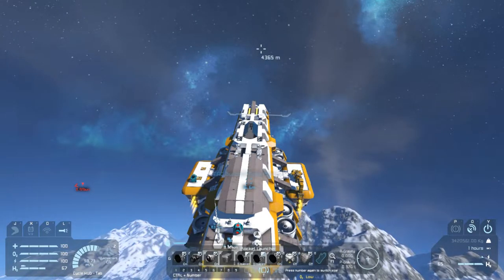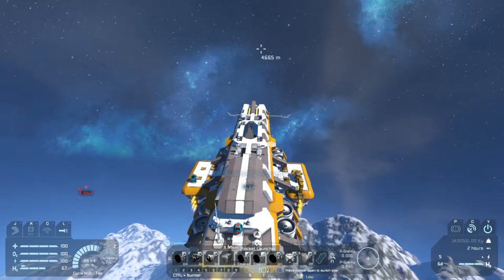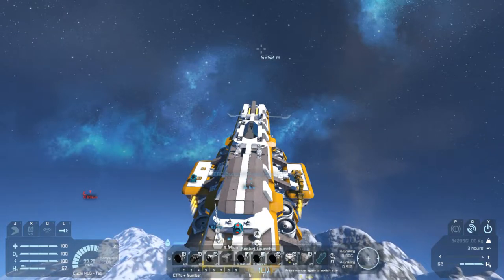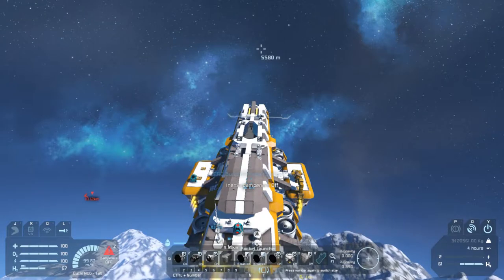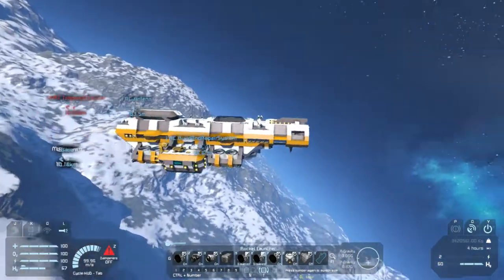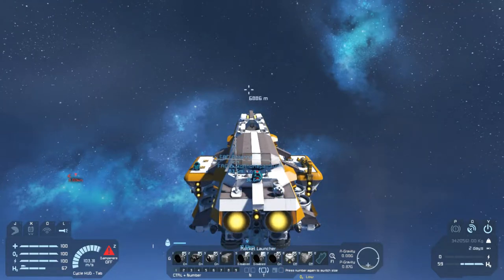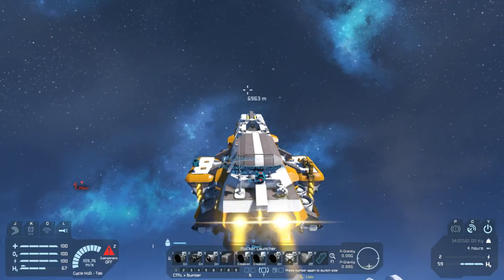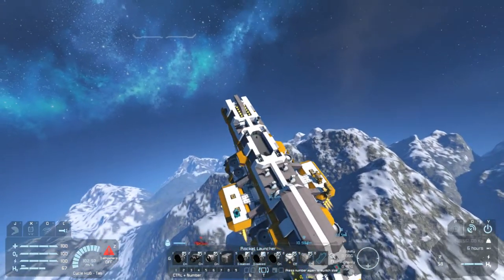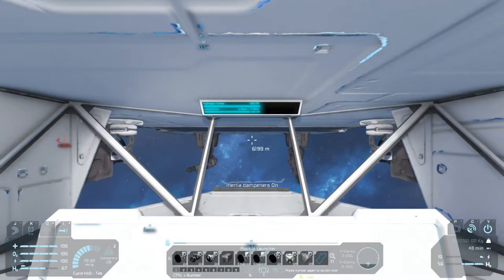We're going to toggle these off very briefly and then back on — or we can just shut off inertial dampeners, because they take a little bit. Sixty percent fuel. Rising quickly. Point eight seven gravity. We're going to shut off all thrust for a moment — we are still rising. Why are we rotating? That was not intentional — it's because the inertial dampeners are off. We're rotating due to the weight of the craft.